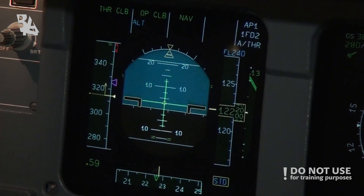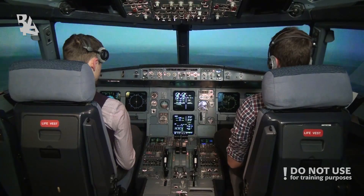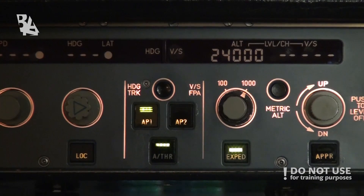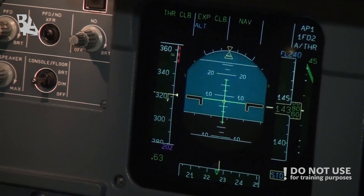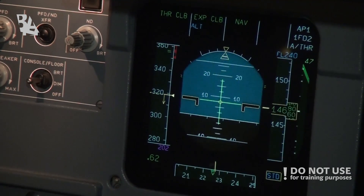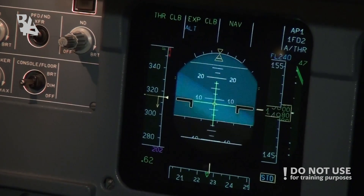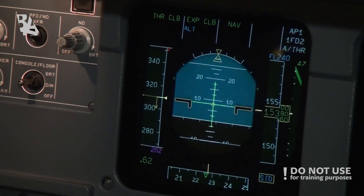We can also expedite — in the FMGS we can see 4 minutes and 19 miles with expedite. On the PFD it now shows expedite climb, and the plane is raising the nose and will try to keep the green dot speed, which is the minimum clean speed at 204 knots.